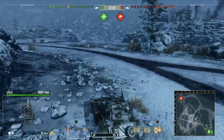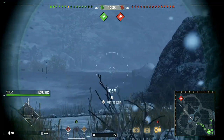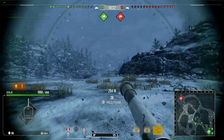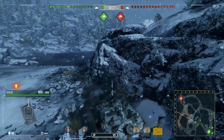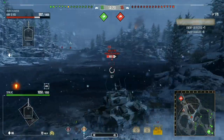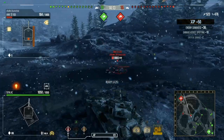I kind of want to see it get fixed, or I'd like them to bring over the actual Senlac high explosive round. The actual high explosive round on the Senlac has 90 millimeters of armor penetration and an alpha of 280 damage, which boosted the tank's DPM from 2005 up to 3120. It would be nice to get that increase to the DPM.